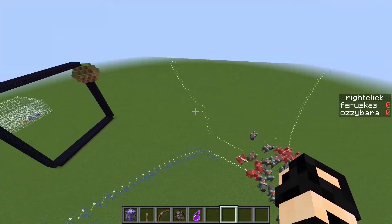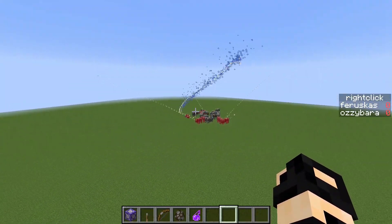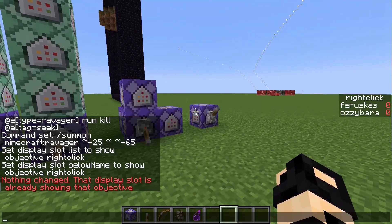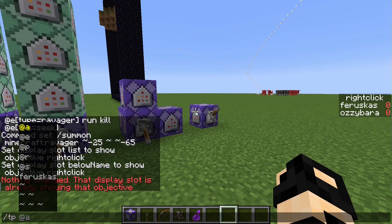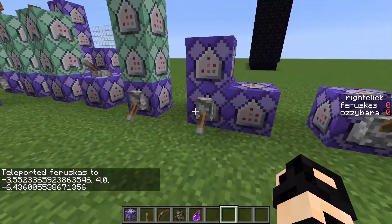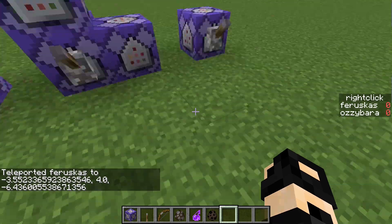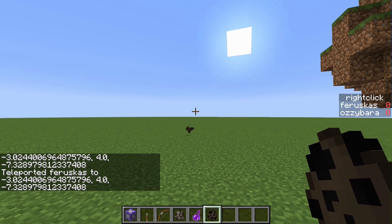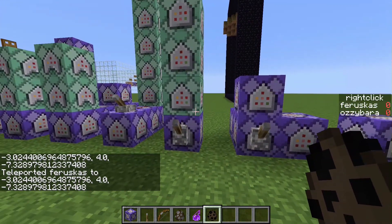Let me get into the command while the ravagers are dying — it'll be pretty quick. This is actually really easy. The teleport command has something unique: if I do teleport, then my username, then teleport to the same place, then 'facing', then 'entity', I can face a certain entity. I'll set the limit to one. Let me summon a bat — and if I run this again but set the entity to bat, I'll always look at the bat. Really useful.